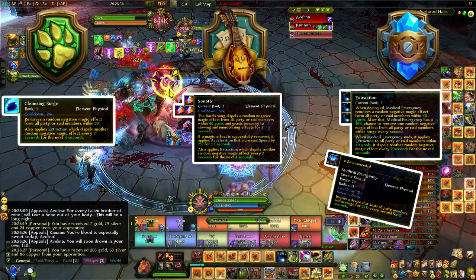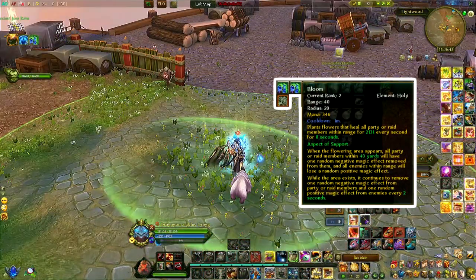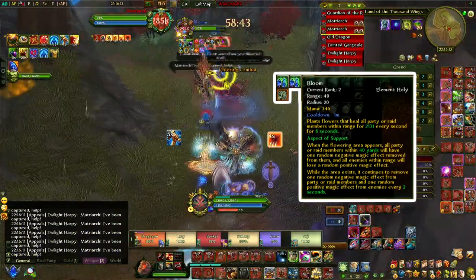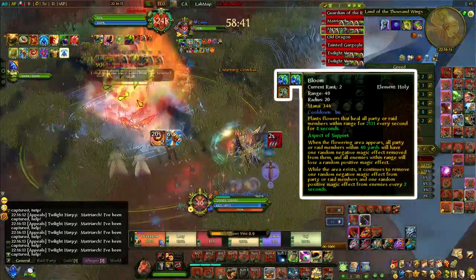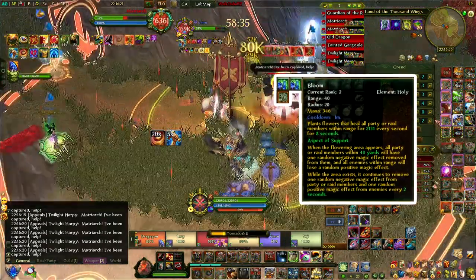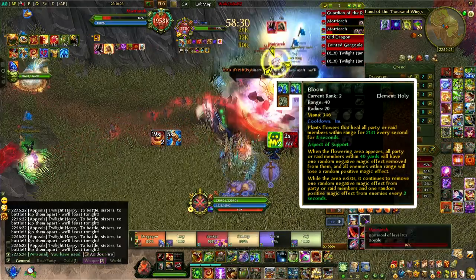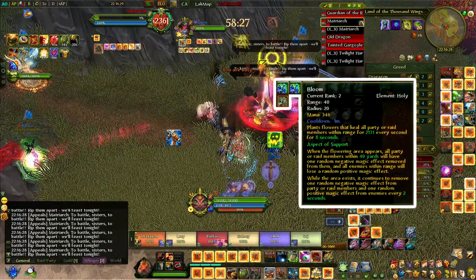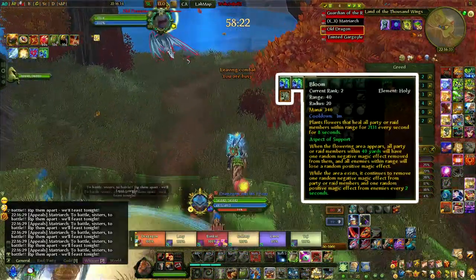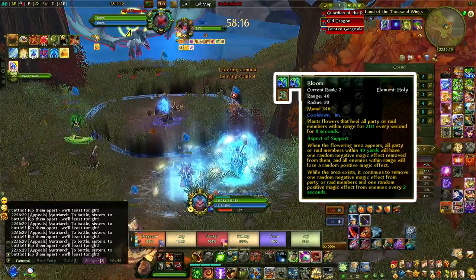The second mass purify is Bloom — a 1-minute cooldown with a 40-yard radius. It purifies everyone inside the circle every two seconds for eight seconds, and also dispels enemies for that same duration. This makes it both a mass purify and a mass dispel in one, which makes it tricky: when you need to dispel monsters you won't have it available as a purify for your team, so you'll need to learn what packs are in each compass or raid and plan accordingly.